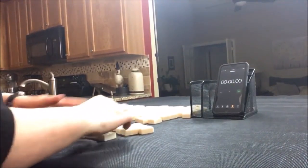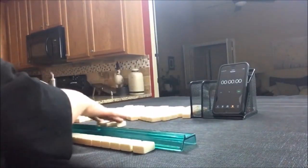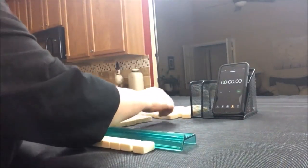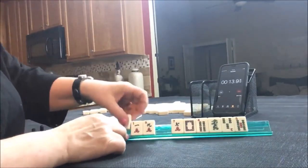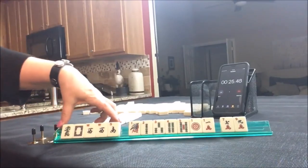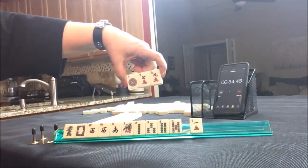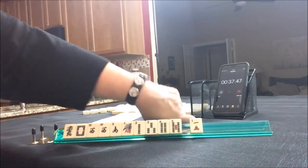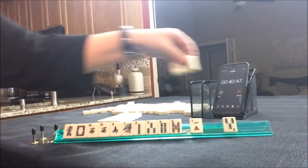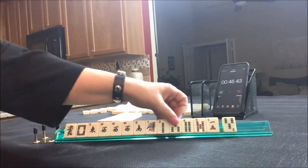Let's say we're the dealer — I'll get 14 tiles and make a mock Charleston. I see ones, and one, two, three, four, five winds and dragons. We can't keep it all. Let's pass these three. East and west, east and west. We could play that pair hand.